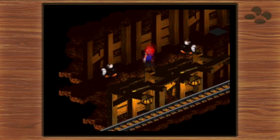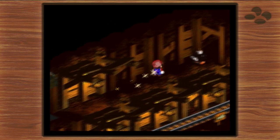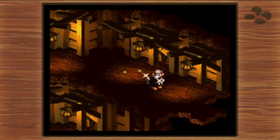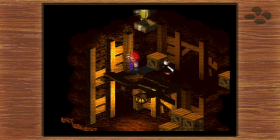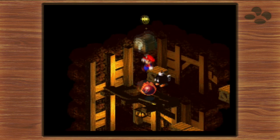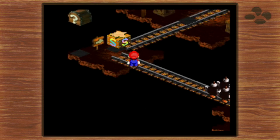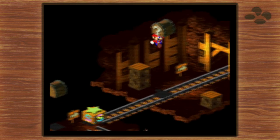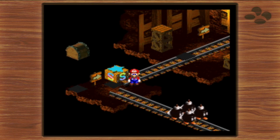Always nice to get more frog coins. Bob-ombs coming through, but we also got a Superstar — been a while since we got one of those, so we get a bunch of free EXP. More Bob-ombs here — we'll just jump over them, and there's a save point. Got a recovery mushroom and a couple more treasures here, including a flower. I think this video has gone on long enough, but we accomplished a lot.